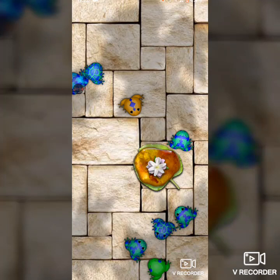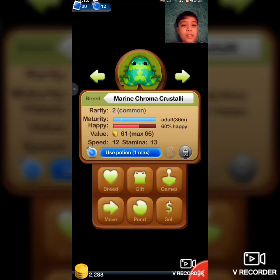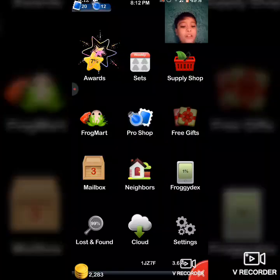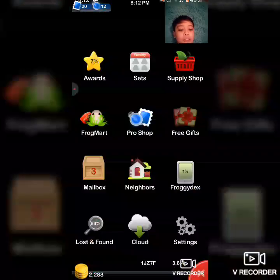Hi guys, today I'm gonna be playing Pocket Frog, and before this video starts I'm gonna be doing a giveaway of one of these marine chroma crystalline frogs. All you have to do is subscribe, like, and comment your code — you can find the code when you go into the menu, then Neighbors, and you'll find it right there.